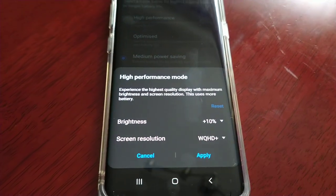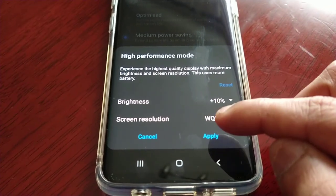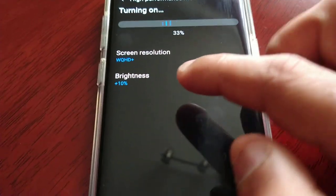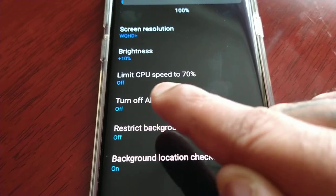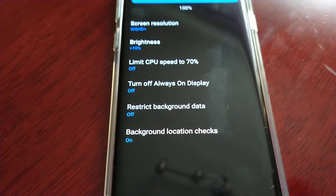If you just want better performance for gaming, go ahead and apply it. As you can see, where it says 'Limit CPU Speed' it is now turned off, whereas before it was on. Restrict background data is also off.